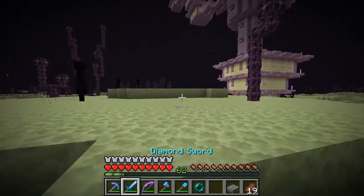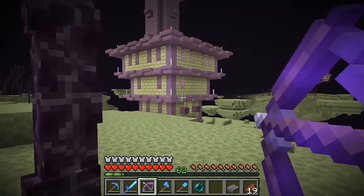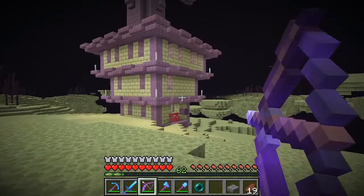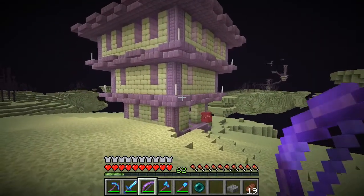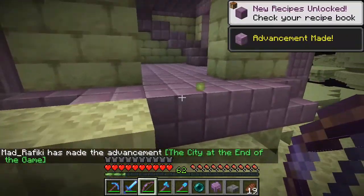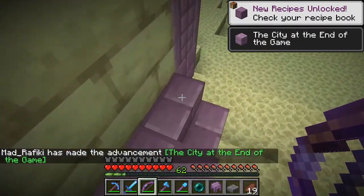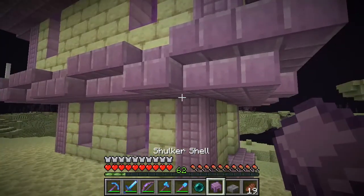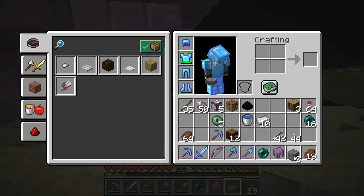There are some shulker boxes right at the entrance. I've seen a lot of Hermitcraft videos, I know somewhat of what I'm dealing with. I believe the way it goes is you can shoot these guys only when they open up - otherwise you have to fight them with your sword. But I also need to get up there.